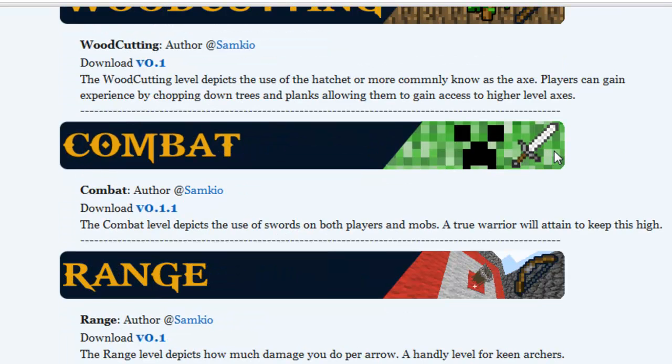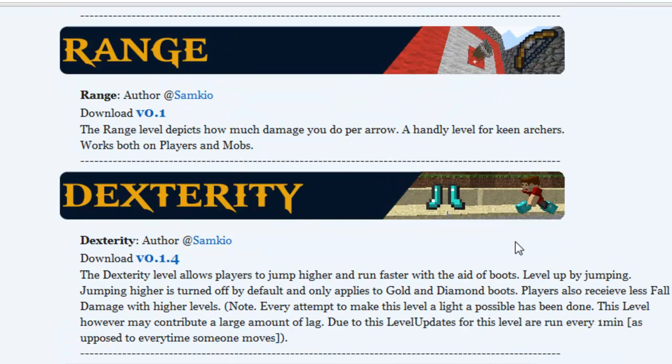We've got Woodcutting, which is the same but with trees. Combat, which is PvP with a sword. Range with an arrow. And Dexterity — this is a pretty good one. Depending on the boots you put on, you can run faster at a higher level. I think you can jump higher at a higher level too, though I haven't tried that one out.